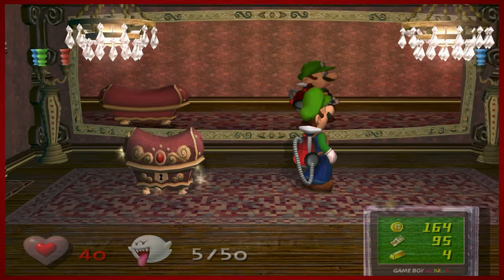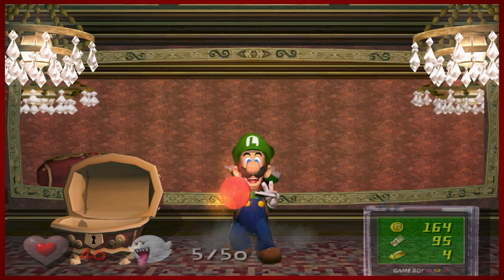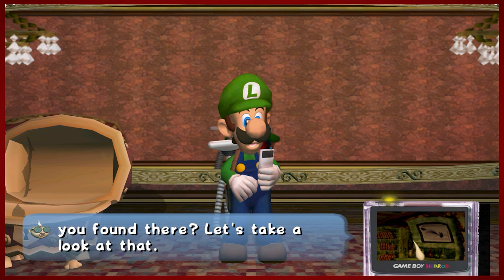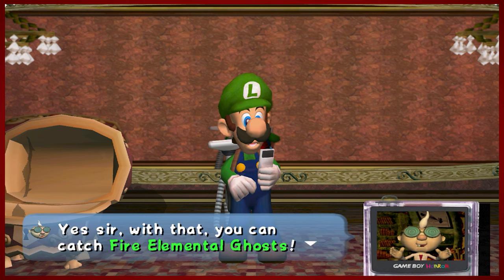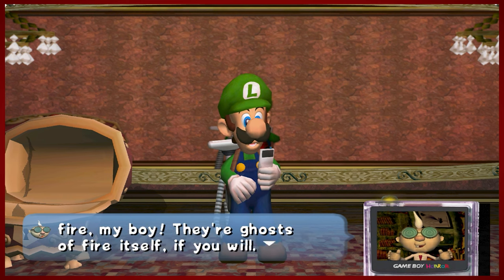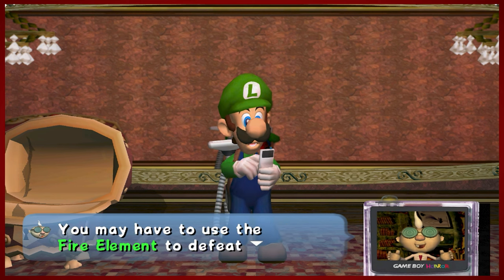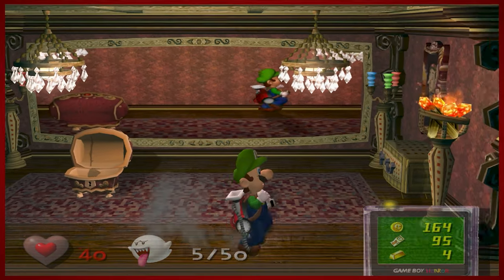Our reward — a big pink chest! And we get a pepperoni. Perfect, Luigi. But alas it is not a pepperoni, so we're about to find out. This, my friends, is a special item — the Fire Element Medal. Now we can shoot fire from our Poltergust! We can catch fire element ghosts. Very good. So this is just the game expanding a little bit. Now you can use the fire element to do all the things the game just said.